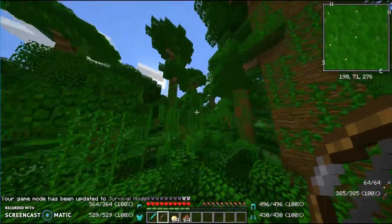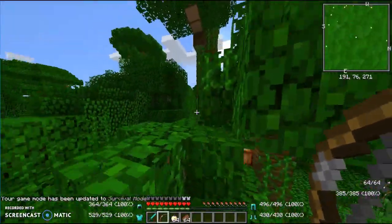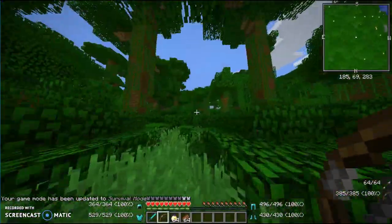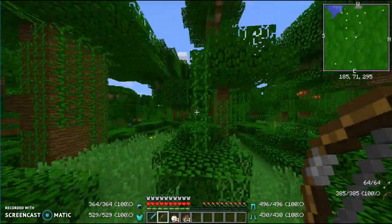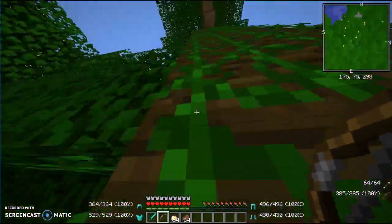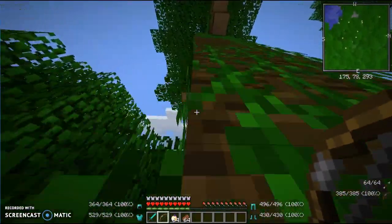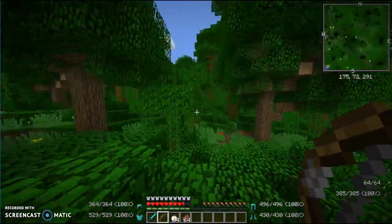It does a little bit of this — so basically if I jump off of something, it'll show... my armor should have taken damage from that. But that's why it's called the Better PVP mod.